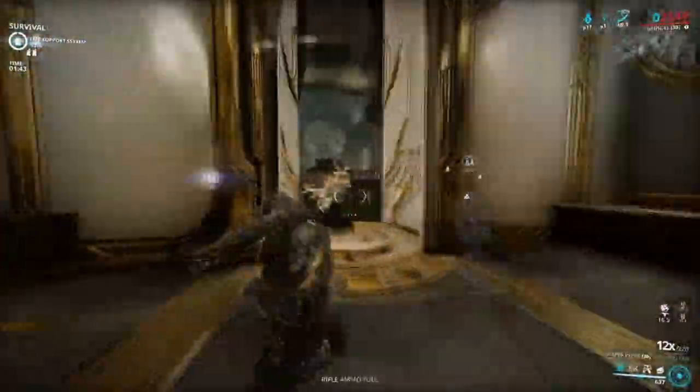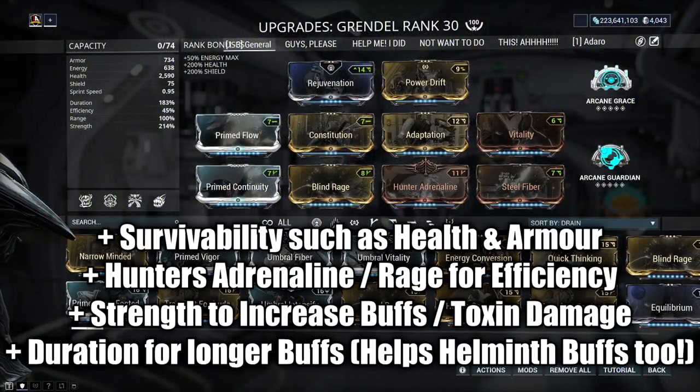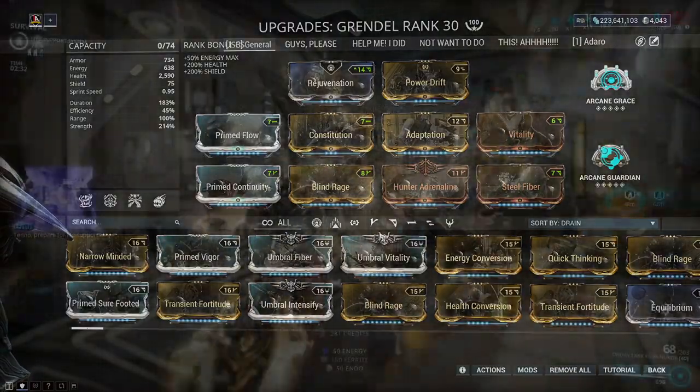Now that we have covered his kit and his abilities, here is a general build that I tend to use for my Grendel. I mostly focus around survivability and nourish buffs, pairing them with duration and strength to get greater returns. You're more than welcome to try different builds and play around with them. With the Helminth, this can open up more possibility for your builds. I mostly enjoy pairing him with Valkyr's Warcry to turn him into a melee tank for my missions.